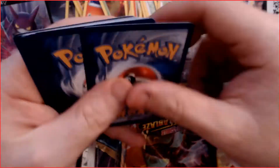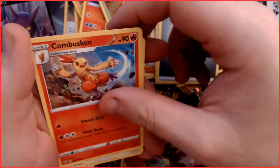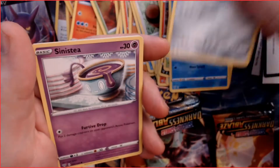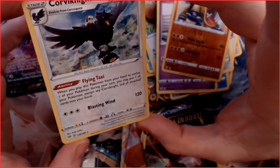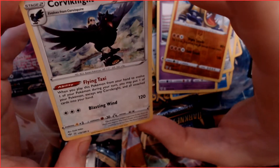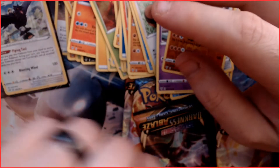Another good pack — pack five: a Steel Energy, a Cottonee, a Staravia, a Sileios, a Skitty, a Rollout, a Wishiwashi, a Copperajah, a Sentret, a reverse holo Hippowdon, and a rare holo Corviknight. Its Fly Taxi ability reads: when you play this Pokémon from your hand to evolve one of your Pokémon during your turn, you may put one of your Pokémon and all attached cards into your hand — that's kind of useful.